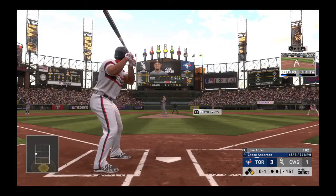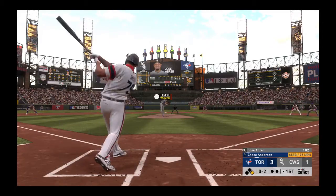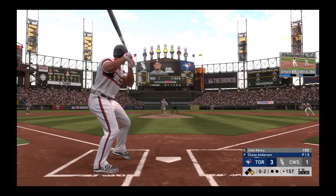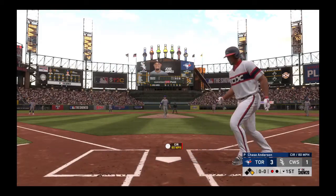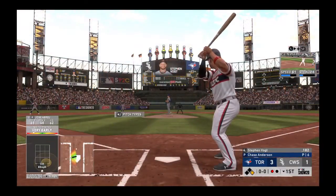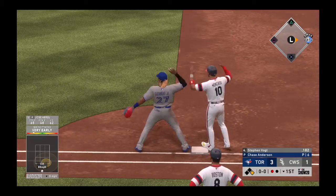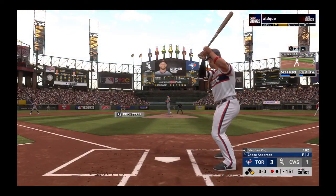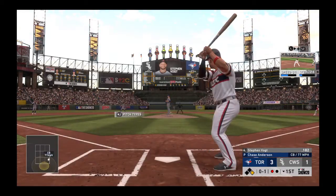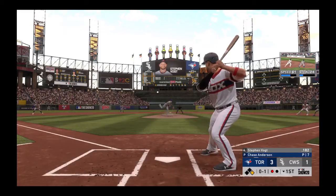Jose Abreu is up and he's a bit tardy on the first pitch fastball — nothing and one. Swing and a miss and he's in the hole 0-2. Surprised the pitcher would go to the top of the zone looking for a double play in this situation. A changeup swung on and missed — first out. Steven Vogt gets his first opportunity; a throw over but he's safe at first. On the 0-1 fastball — well outside, one and two.